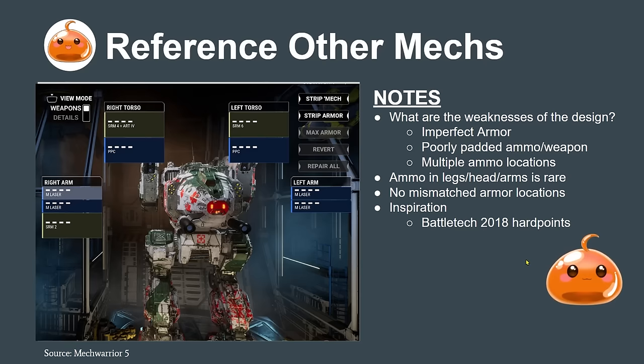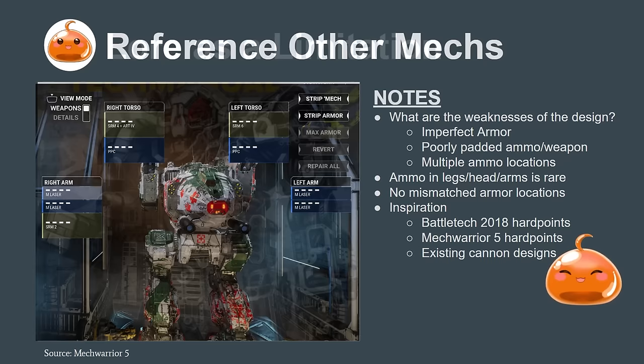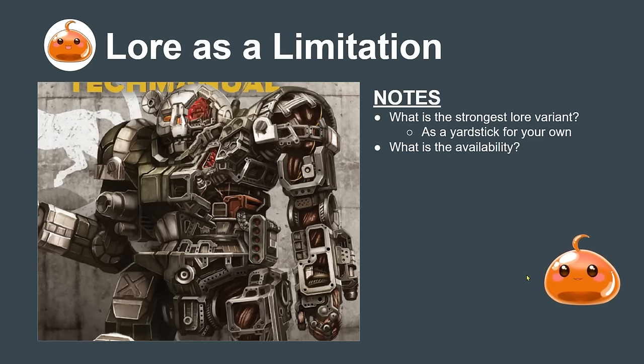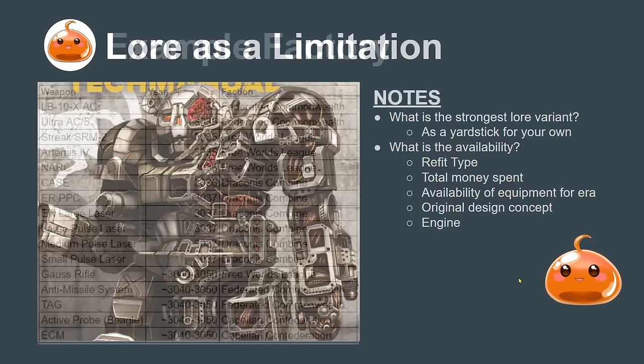You can take inspiration from BattleTech 2018 hardpoints — not bad — but I think MechWarrior 5 hardpoints are a bit better and more strict. Strictness introduces interesting creativity and forces you to think with fewer levers to pull. You can also look at existing canon designs along the timeline for what was possible and use that as a guideline. Using lore as a limitation is fun — look at what the strongest lore variant is and use that as a yardstick, not really going over that or having a very good reason for doing so.